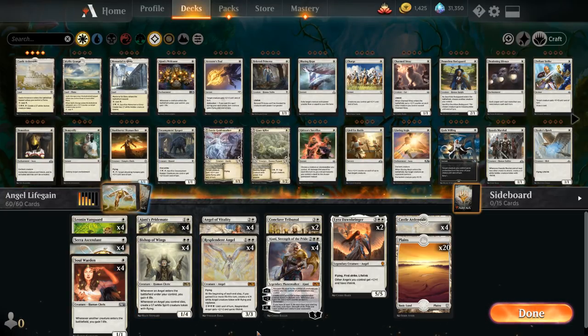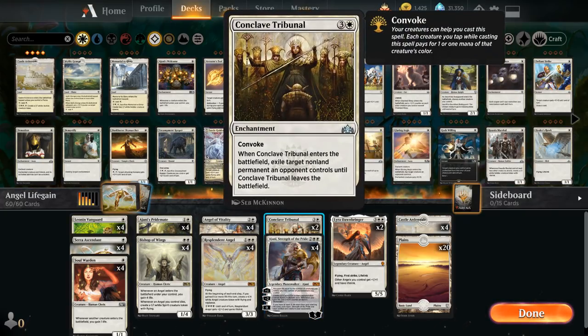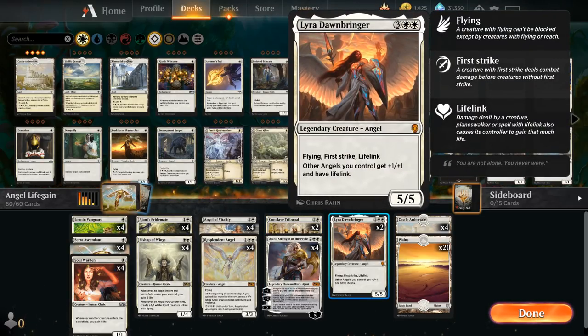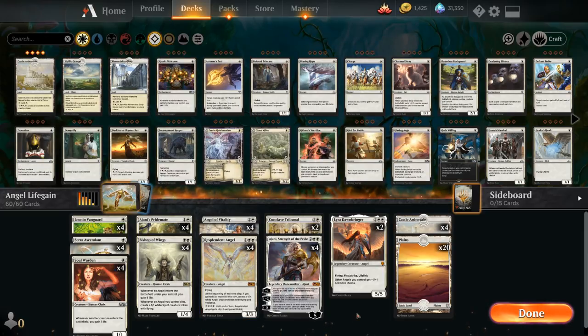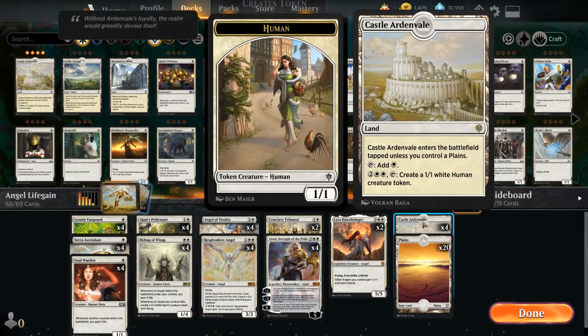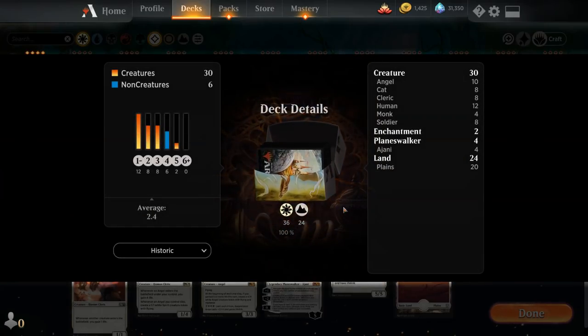Getting up to 35 life with Angel of Vitality, Bishop of Wings, and Soulwarden going is not too difficult. Rounding out the deck, we have 2 copies of Conclave Tribunal as a versatile removal spell with Convoke, exiling a target nonland permanent an opponent controls until Tribunal leaves the battlefield. We also have 2 copies of Lyra Dawnbringer — 5-mana 5/5 legendary Angel with flying, first strike, and lifelink — giving other Angels we control +1/+1 and lifelink. She can generate additional 4/4 tokens just by attacking once. The mana base uses the full playset of Castle Ardenvale and 20 basic plains. That's our deck — let's jump into some games.